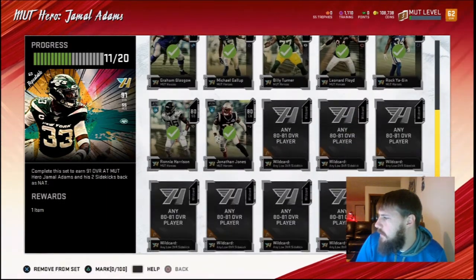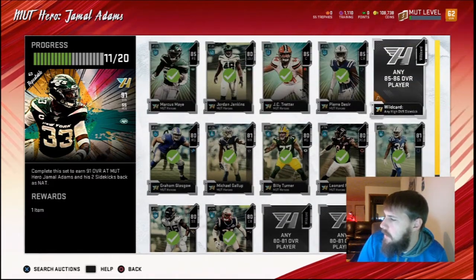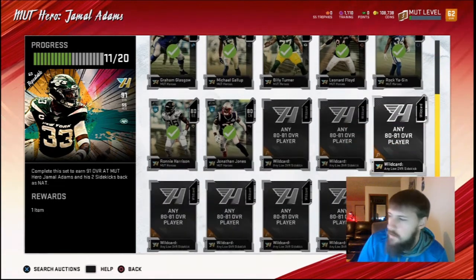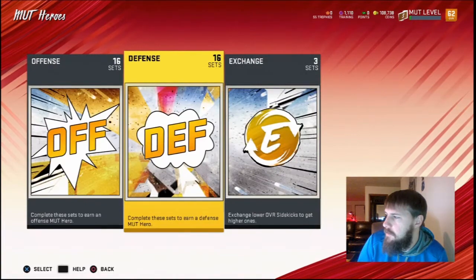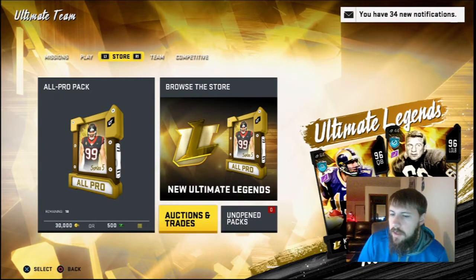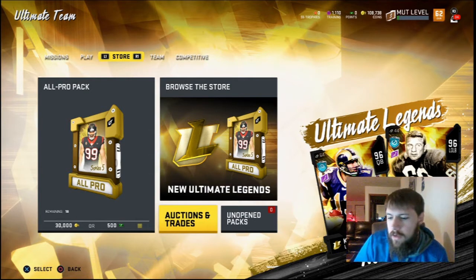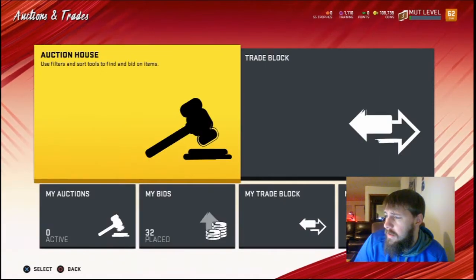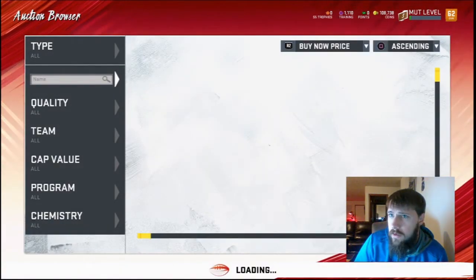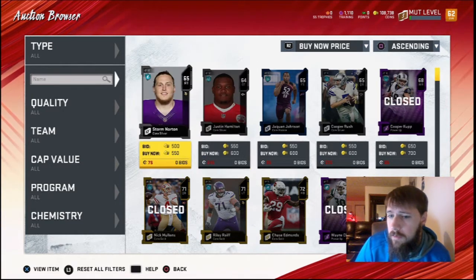I need one more of the 85s and then 8 more of these. Hopefully we can get these for around 3K — so it'll be 24K — and then hopefully around 9K for the 85, so just another 33K for us. We're hoping that's all we have to spend, and that'll get us enough to do an 87–88 exchange set, sell the player we get from that, and be halfway to another gingerbread man. After that I think I'm going to buy cheap 80–81s to complete another gingerbread man and go through the Team of the Year set.